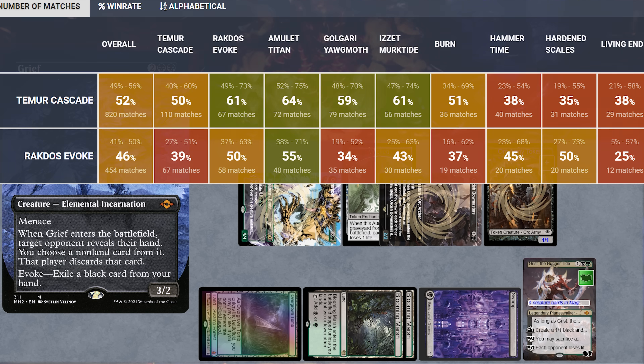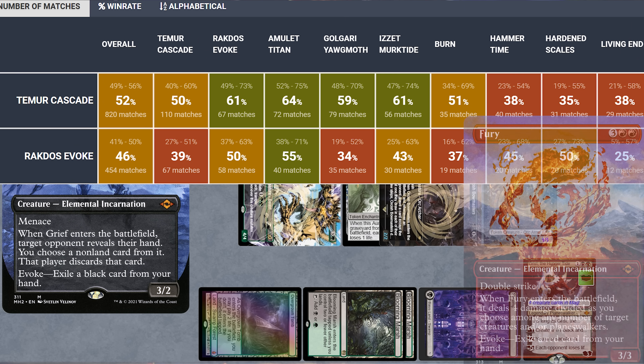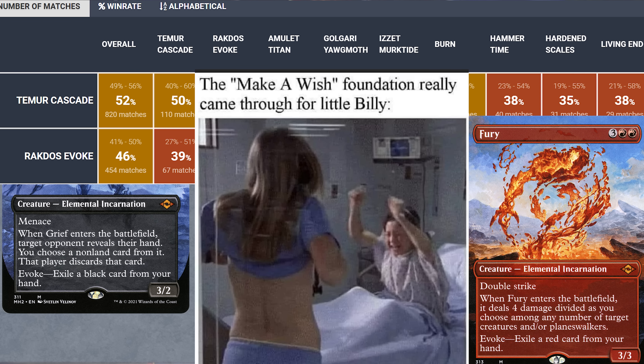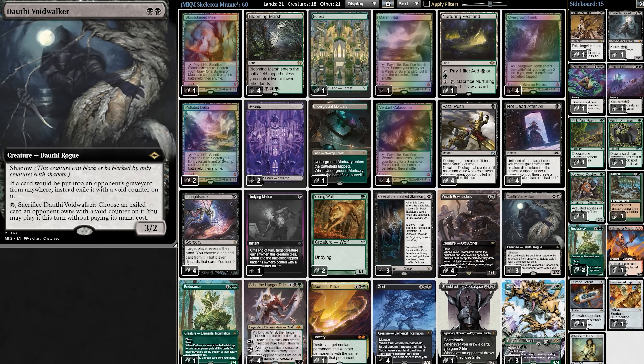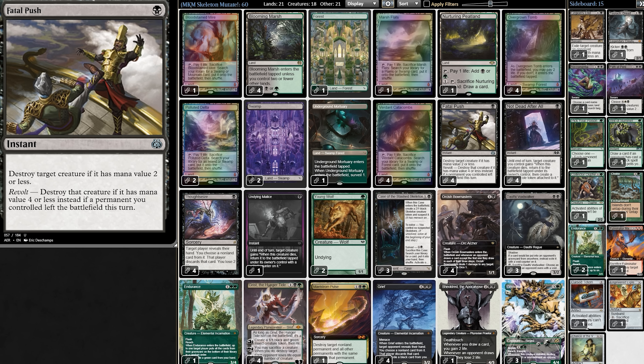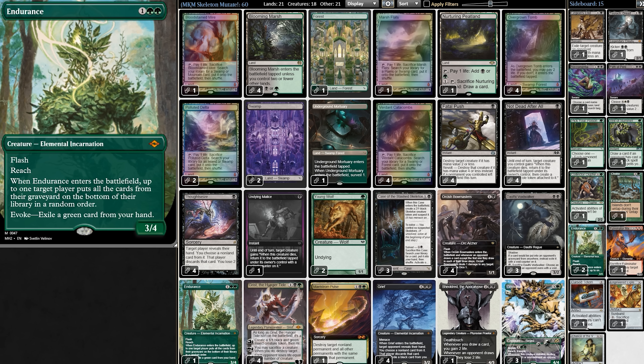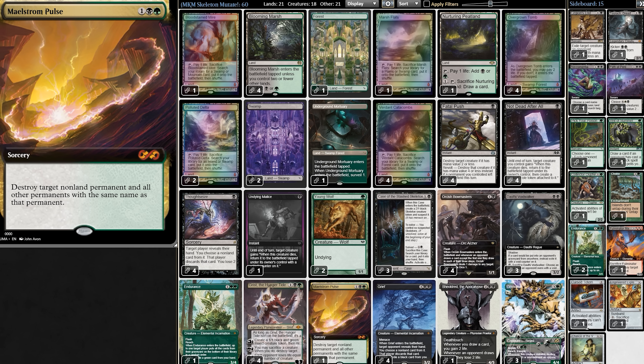Before anyone becomes too concerned, grief has really had it rough lately. Ever since Fury was banned, Scam's win rate has plummeted. So including grief in the deck — we can think of it as grief's make-a-wish. To make the undying incense worth it, we have Dauthi Voidwalker, shutting off our opponent's graveyard and stealing the cards for us to play. Lastly there's removal, discard, and the cards for us to dig for: Black Endurance for graveyard hate, Chilton for card draw hate, and Malice from Pulse for token hate.